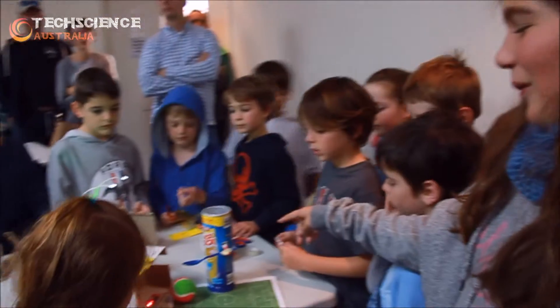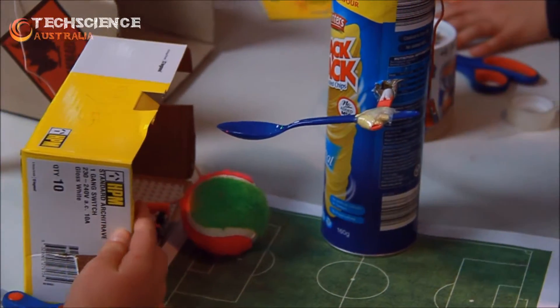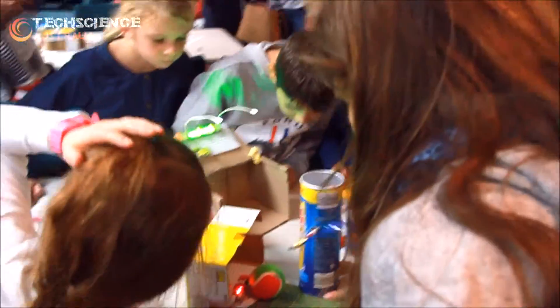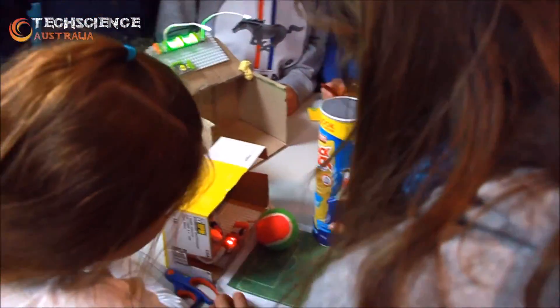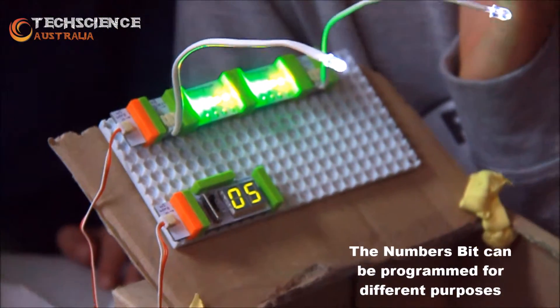This thing kicks the ball into a goal and then the scoreboard shows the score. So it's a kicking robot with a counter there. Let's see how the robot works first. Oh look at that — it kicks the ball into the counter. There's a little button there, and when the button is pressed, the scoreboard then gets another point. Six — you see it's all happening there.